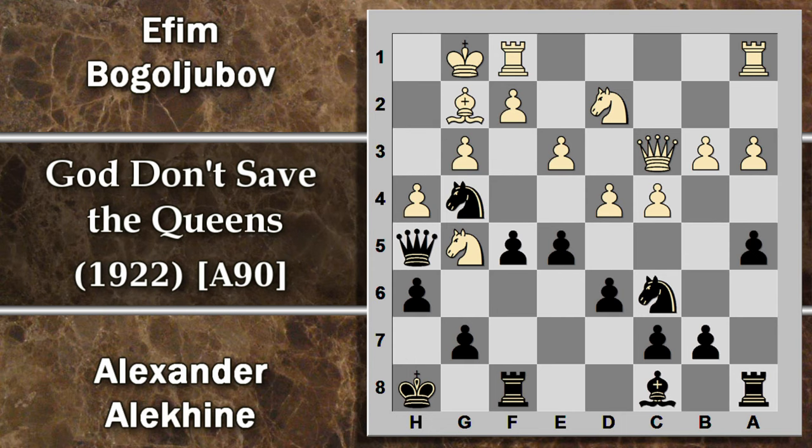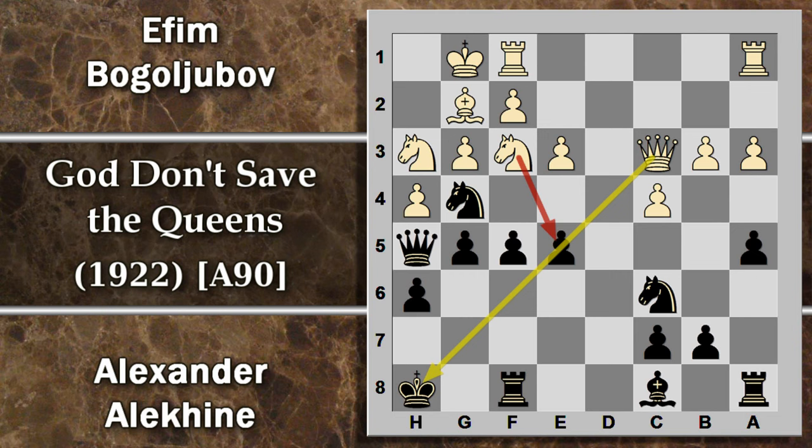Se il nero spinge in H6 cercando di togliere questo cavallo, il cavallo può ritirarsi in H3. Il tentativo di sfondamento va a cattivo fine perché il bianco non è obbligato a riprendere, può sfondare al centro, dopodiché avanza con questo cavallo ed è un problema per la linea di attacco che il bianco si è riservata alla propria donna. Questo però ne resta inchiodato, non facile da difendere. Quindi il bianco ha un maggiore attacco sulla diagonale che compensa le possibilità di attacco del nero sul lato di re. Tra l'altro non molto probabile perché si è nuovamente unito alla difesa il cavallo in F3.